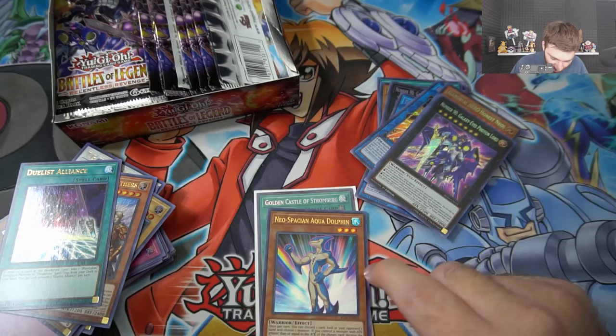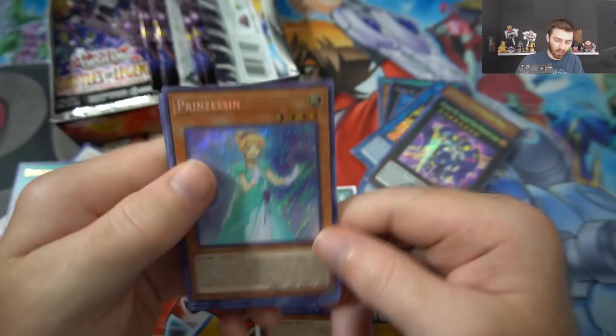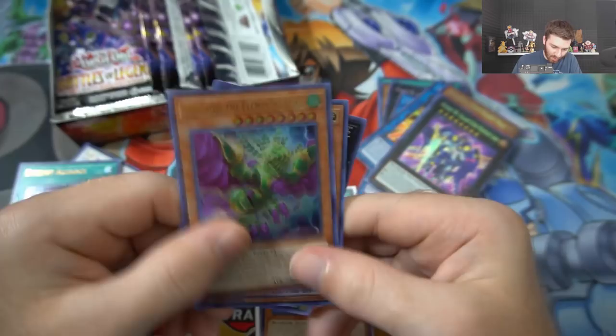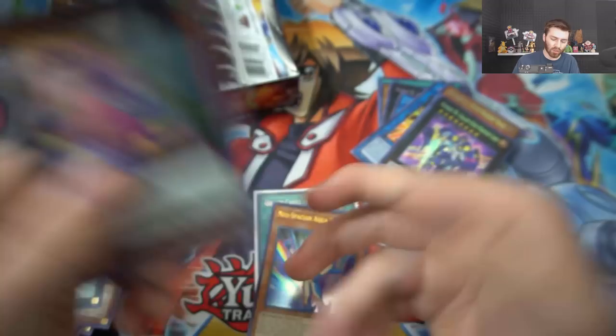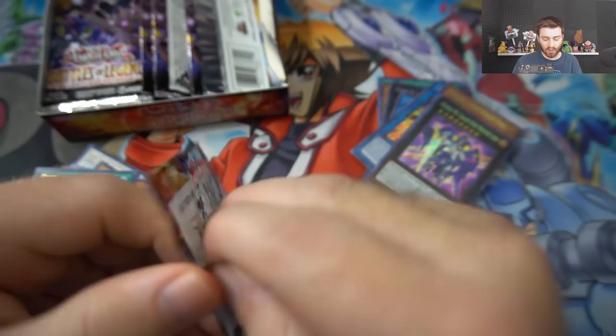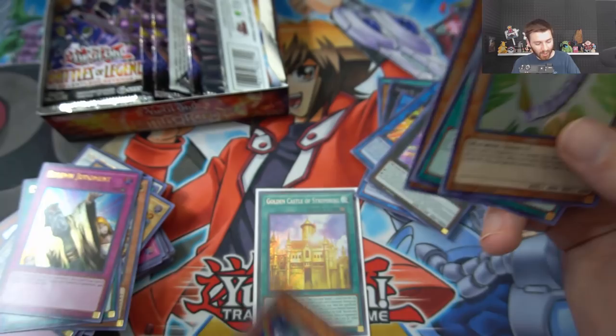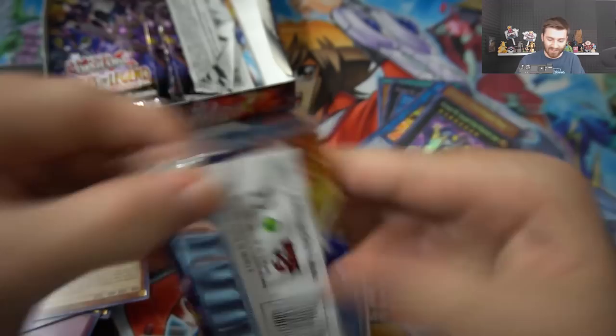Aqua Dolphin: once per turn you can discard one card, look at your opponent's hand, choose one monster - if you control a monster with attack greater than or equal to that card's attack, destroy the chosen card and inflict 500 damage; otherwise take 500 damage. So basically you discard one card and rip out hand traps like Droll & Lock Bird, Ash Blossom, or Ghost Reaper. This card was teched in Gouki's and I was not expecting it. I lost twice because of it - he ripped out my Droll & Lock Bird and then made the full Gouki board.